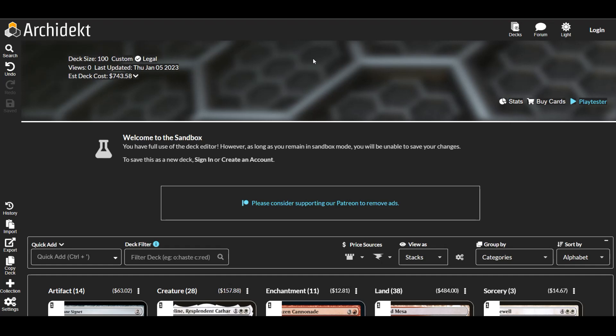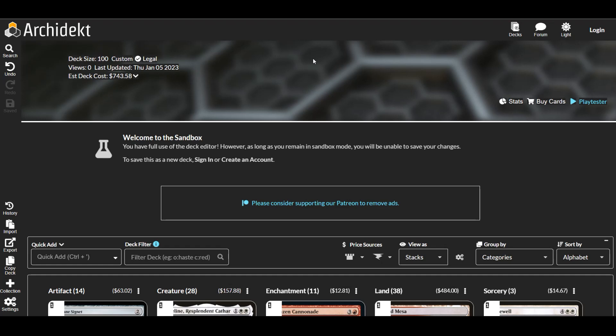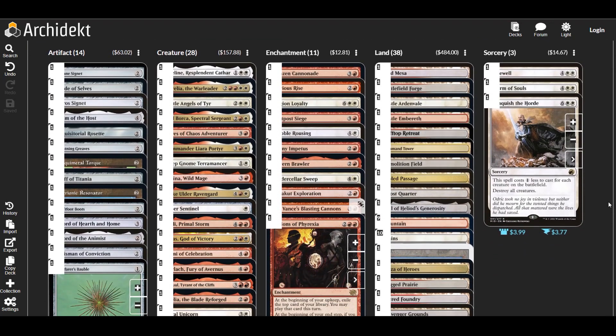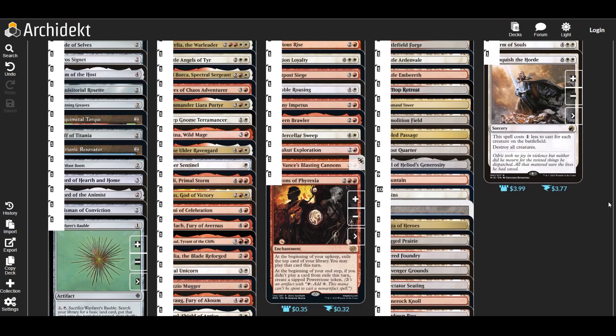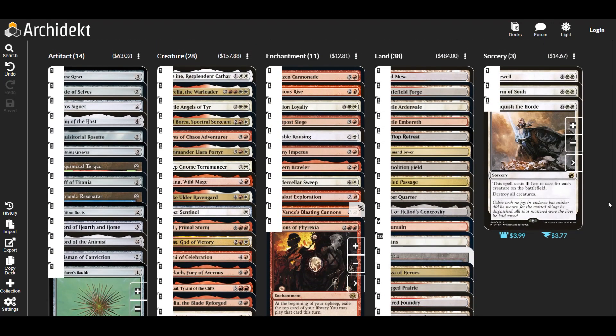The deck list will be down in the comments below, so if you don't want to sit through the discussion, you can just see the list and build it yourselves. If you're here for the discussion, I'll go through some of the cards — not every single one, since there are too many. I won't go through the land base since most people tune their mana bases to how they like, and I won't go through too many mana rocks or instants and sorceries since most of those are just removal.